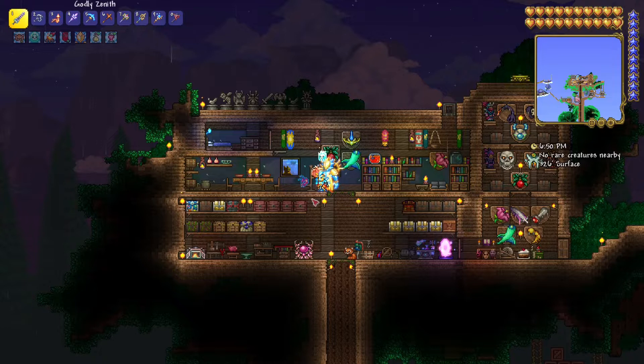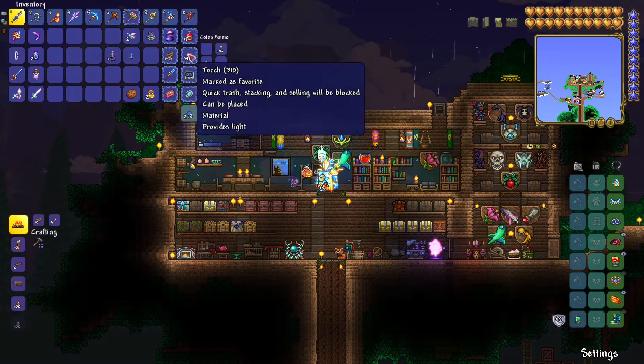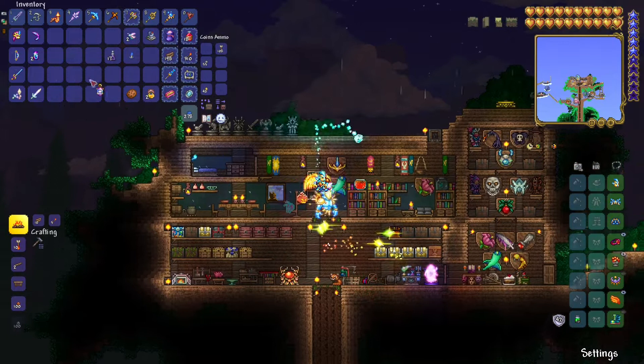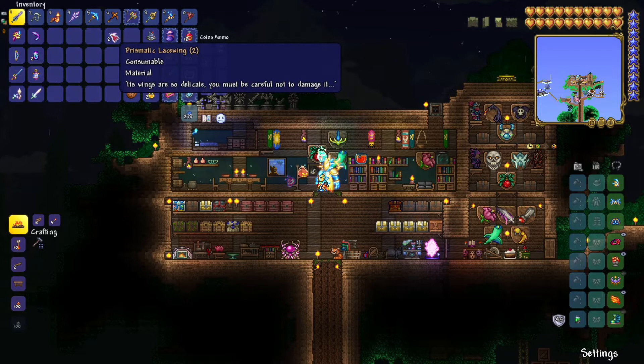I already killed her a bunch of times — I pretty much have all the drops and even the trophy — but something went wrong with the recording so I have to re-record it. I already got the drops, but let's kill her a bunch more times, why not. The way we summon the Empress of Light is with a Prismatic Lacewing.